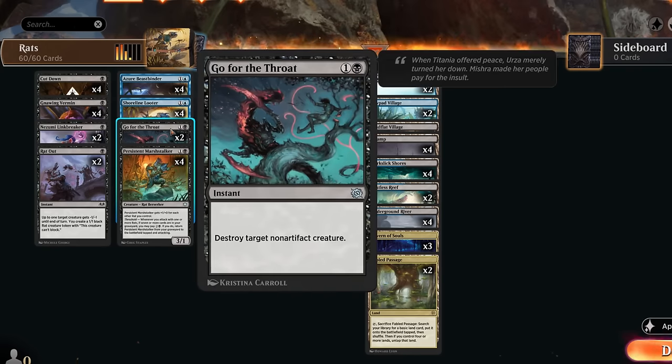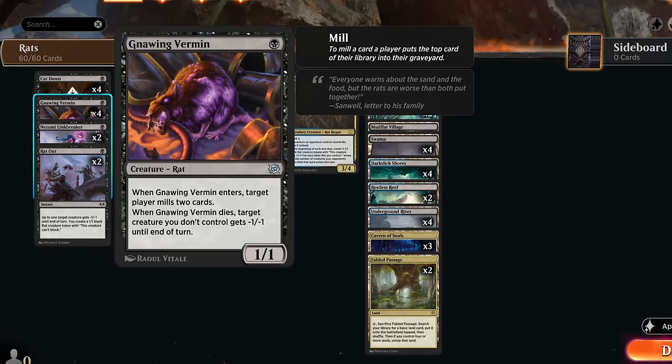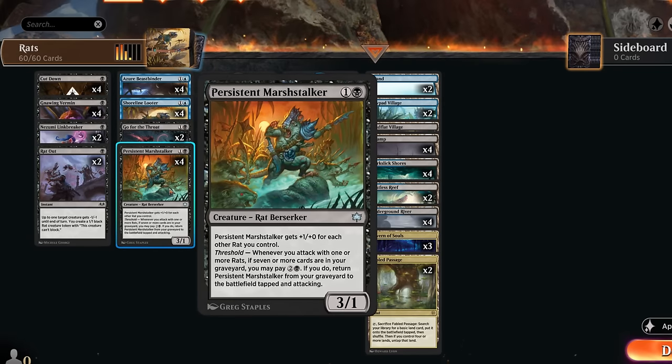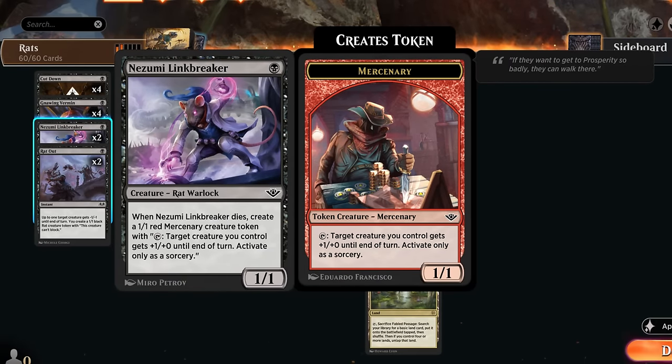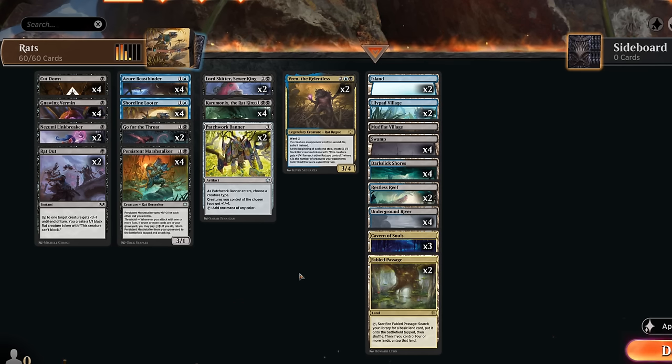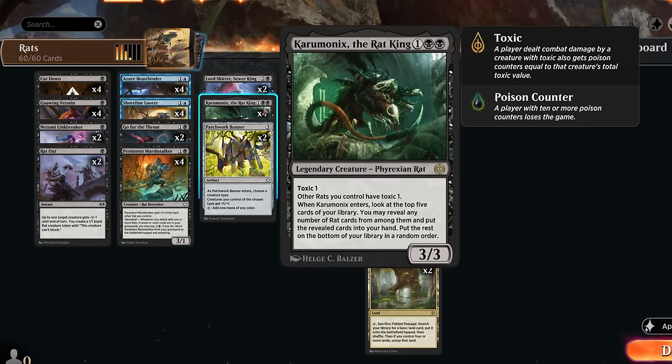We've got removal spells: Cut Down, which is quite good with Beast Binder, Go for the Throat, and Rat Out — specifically for the mono-red matchup, letting us take out a Harfire Hero or Cacophony Scamp early without taking damage when they die, while also making a 1/1 rat token. Annoying Vermin can also get in the way of rat creatures, and when it dies gives a creature -1/-1 until end of turn. When it enters it can mill for two, helping enable threshold. Linkbreaker is a 1/1 rat that leaves behind a Mercenary when it dies — another one-drop to curve out and improve our hit rate with Caramonix.